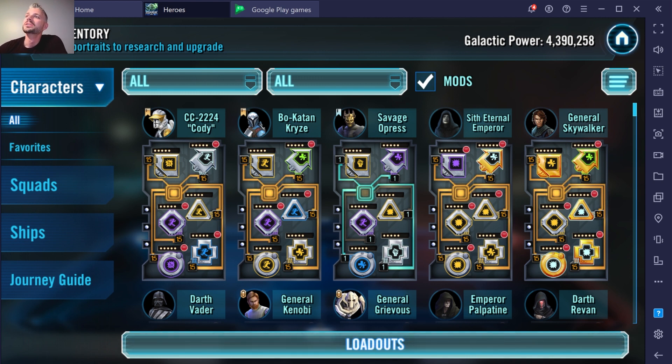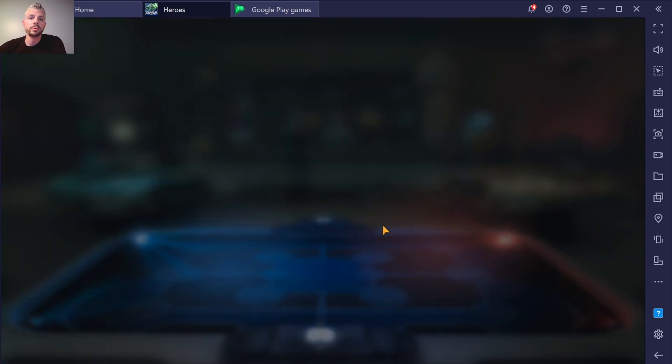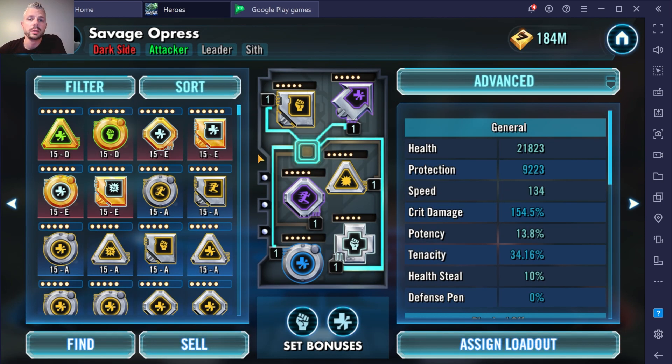Alright guys, so here we go. I'm going to pull up our mods here. This is a free-to-play account — I only have free-to-play accounts, I have two of them. This one's sitting at 4.39 million GP. I'm going to pull up my little demo here. I've outfitted Savage with some mods so we can look at them.